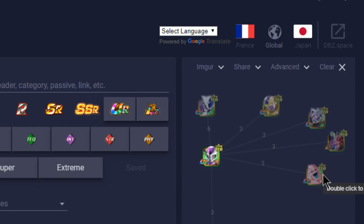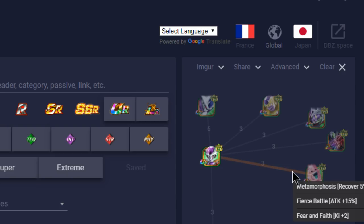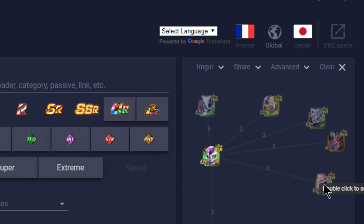Outside of those, we have the Super Boo who has Metamorphosis, Fierce Battle, and Fear and Faith — so a bit of attack buff, a bit of Ki buff, and Metamorphosis for HP regeneration. Not bad. He has a really nice setup for an Extreme Technique team.